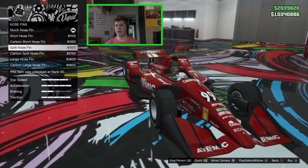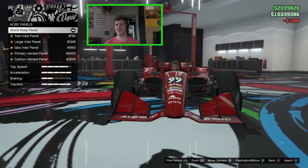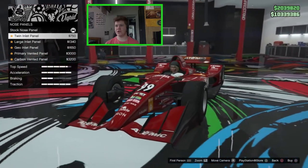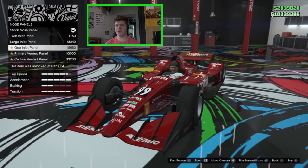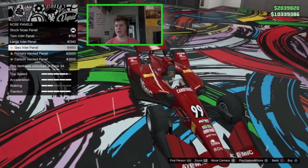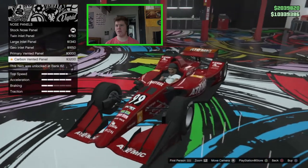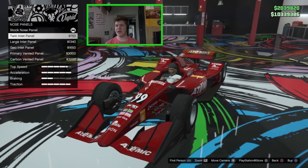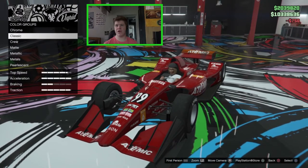I quite like the split nose fin — that looks neat. On the nose panel we've got the twin inlet, which gives you little ducts, the large inlet, geo inlet panel, primary vented, and carbon vented. I quite like the twin inlet panel — that looks nice.